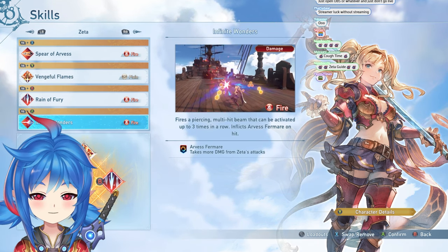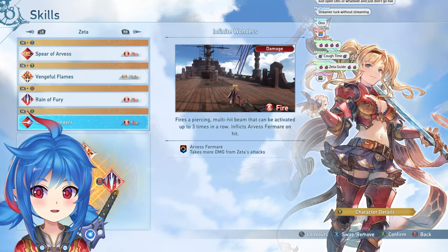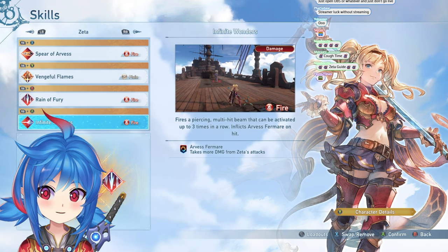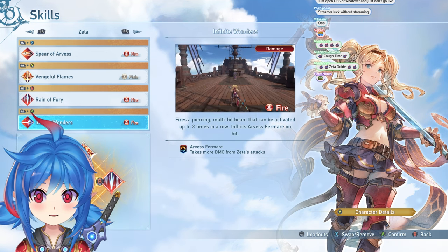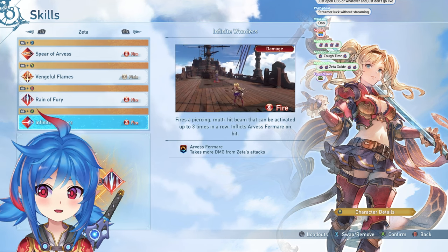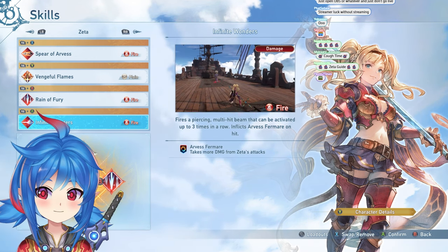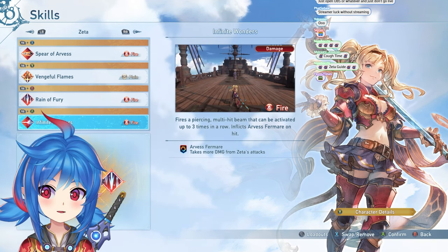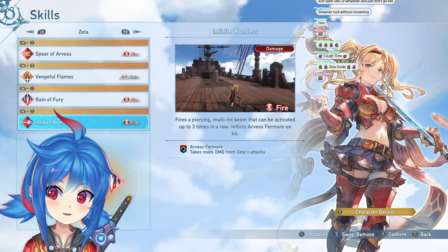Vengeful Flames is also necessary for one of her most important techs in the game — must-have. The other must-have is Infinite Wonders. It does a lot of damage with some tech right now, so it's a must-have. Get Infinite Wonders — check the comments below, I'll pin it if they change it. Infinite Wonders also applies Arvis Formara, her other mechanic, which is a debuff unique to Zeta that increases her damage.